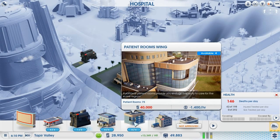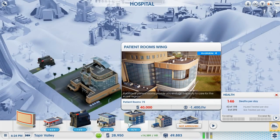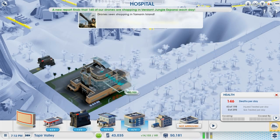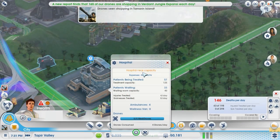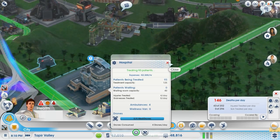We need a Wellness Wing and a Patient Rooms Wing — $40,000 is all. Let's speed this up and leave it in this menu. We're just about to hit $40,000 anyway. The hospital is near capacity — look at all these patients. It's going to hit $125,000 pretty soon I think. Actually it stagnated at $93,000, so that's a positive.